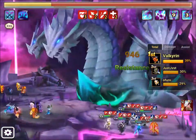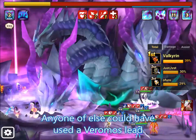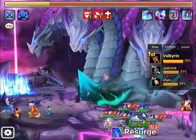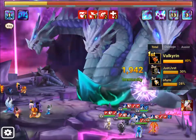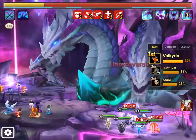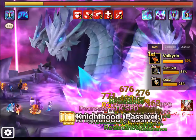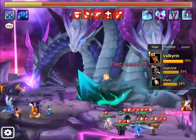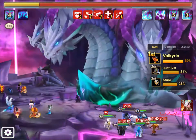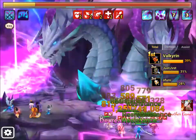Overall, Valkyrie made a major sacrifice by using Ramos, because Ramos is mainly doing DoTs via his second skill and isn't actually able to apply debuffs on the boss. So he's making a fair bit of sacrifice there. Maybe I should utilize my Ramos next time if I have no other choice.